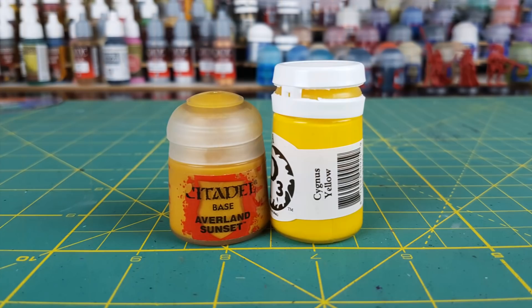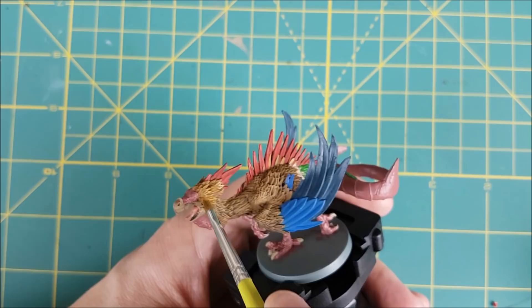Just like I did with those feathers, I'm going to do the same thing to the feathers around the face. The first dry brush will be with Averland Sunset and the second will be with Cygnus Yellow.